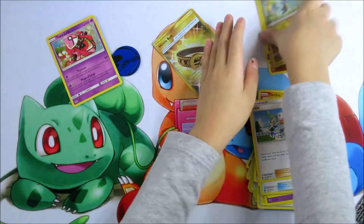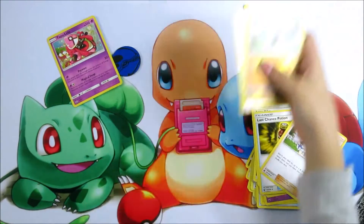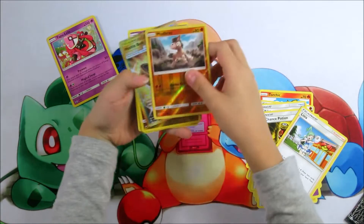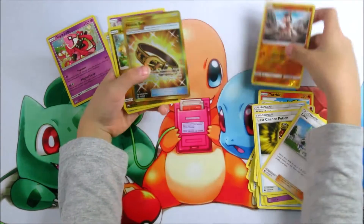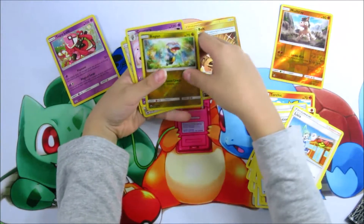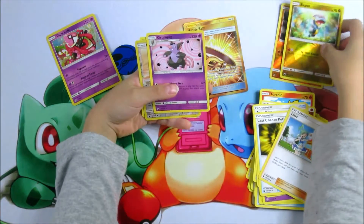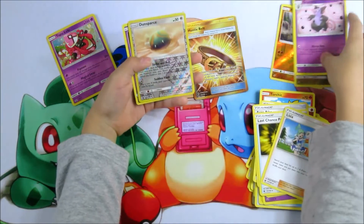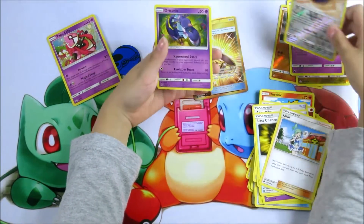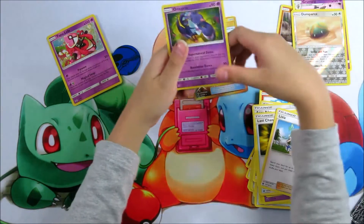The rare one that we got: Twe-church. A Hustle Belt. This is just a holo. A Grumpig. A Dunsparce, and it's also a holo and a reverse holo.